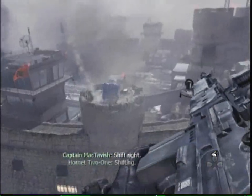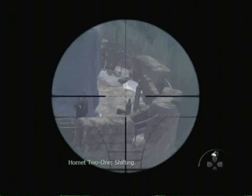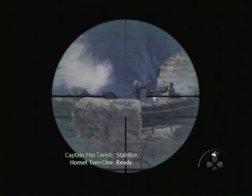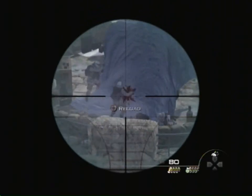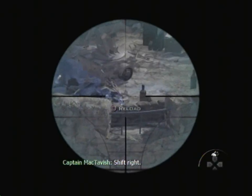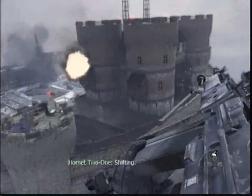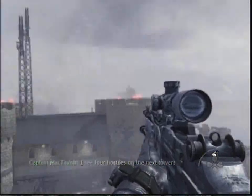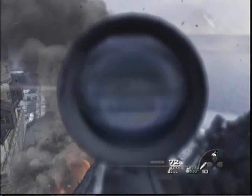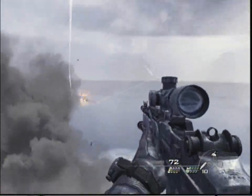This mission picks up not long after the previous one. With the SAM sites off the coast disabled, your squad can now move into the Gulag. Soap believes a prisoner held in this compound may lead the team to Makarov. Your goal is to get in and extract the target in one piece. As the mission begins, you hang out the side of a chopper beside Soap as your team flies toward the Gulag. Friendly fighters streak by, destroying enemy emplacements on the cliffs ahead, clearing the way for your helicopters.